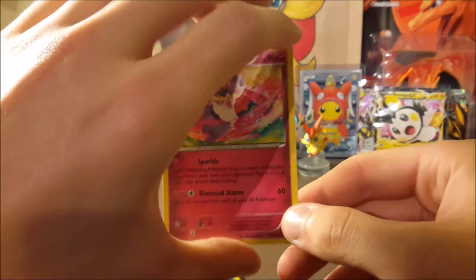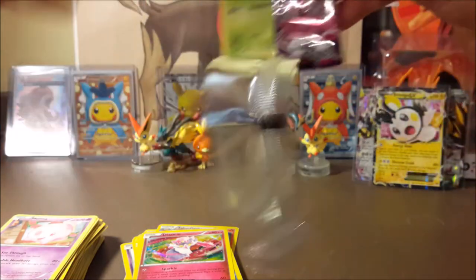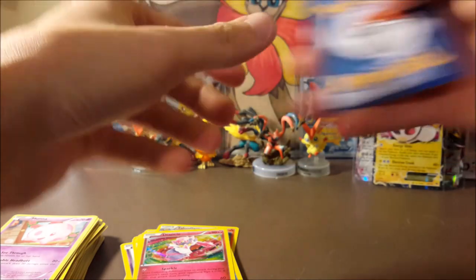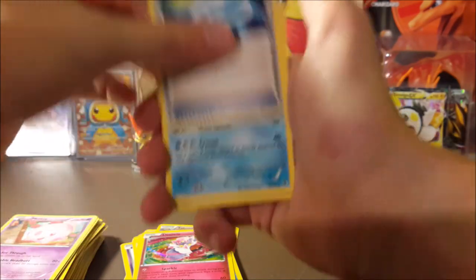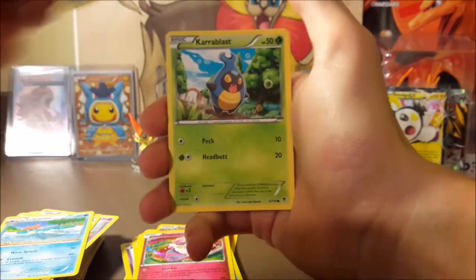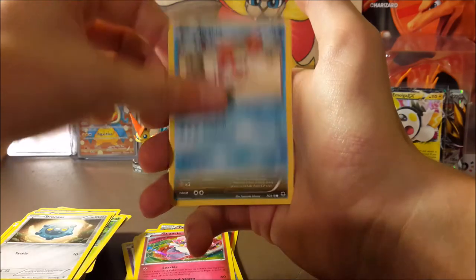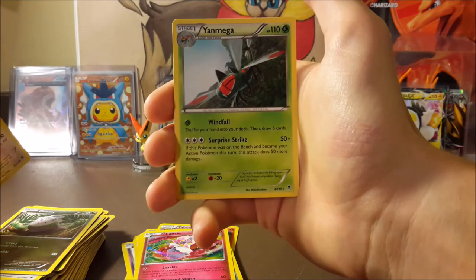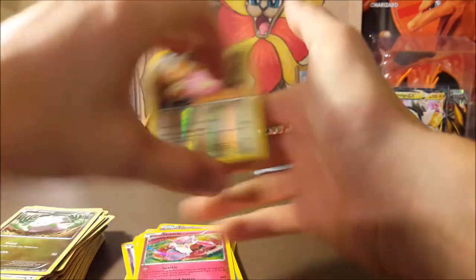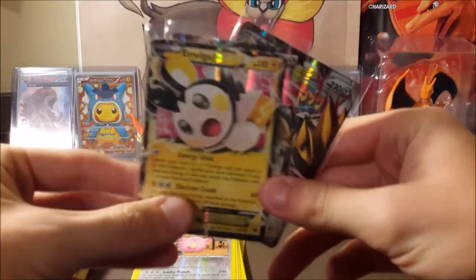We pulled two holos now and an Emolga EX — maybe we can get one more EX, is that too much to ask? Manectric Spirit Link, Croconaw, Hand Scope, Karrablast, Druddigon, Bronzor, Crabby, Goomy, a reverse Chansey, and a regular rare Yanmega. That's all right — we pulled two holos and got three EXs total here, two being promos.